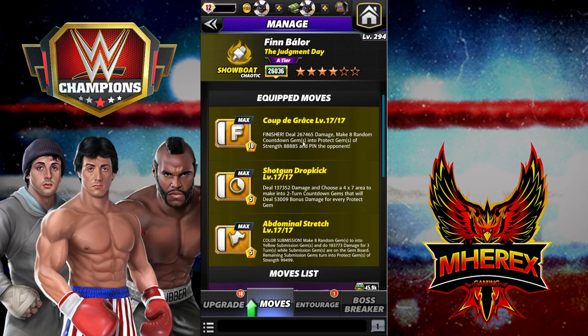His moveset is triple yellow: Coup de Grâs, shotgun dropkick, and abdominal stretch. The abdominal stretch finisher deals 267K damage and makes eight random countdowns into protective strength 88. The dropkick is 5 MP, 137K damage, hits a 4x7 area, and makes two-turn countdown gems that deal 53K bonus damage for every protect gem.